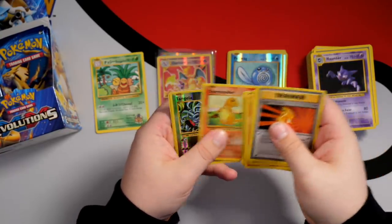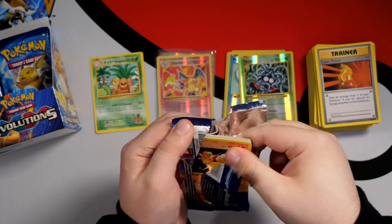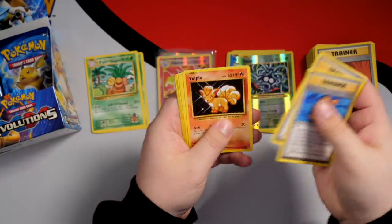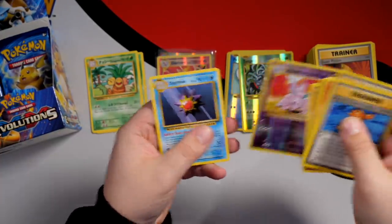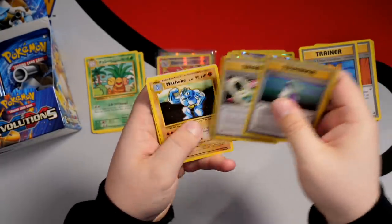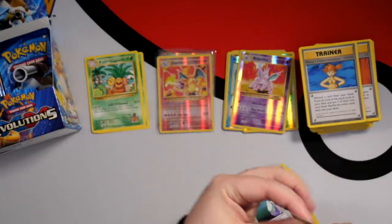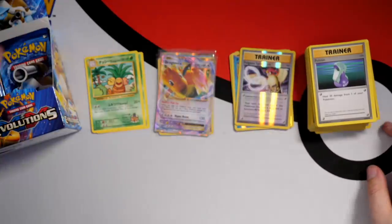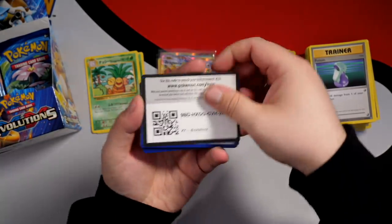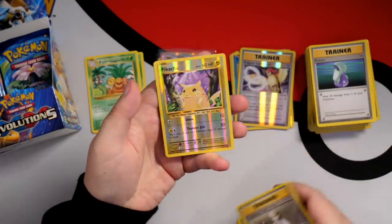Charmeleon and Charmander there. I think even the Charmander Reverse Holo and Charmeleon will probably start to climb in value in the future — we saw that with first edition base set, where PSA 10 Charmander is like £2K now. We've got another Secret Rare — Executor. And some more Reverse Holos: Nidoking and Starmie. Still looking for our first regular Holo. And now we've got a Reverse Holo Pikachu.